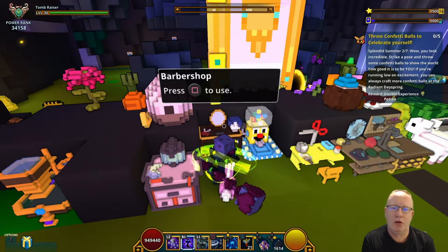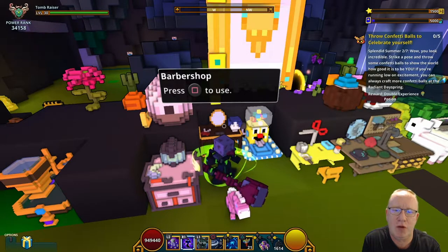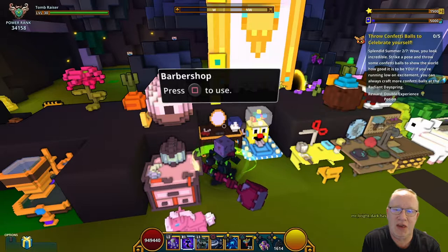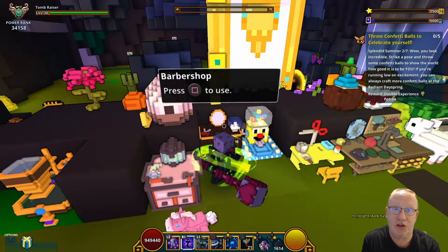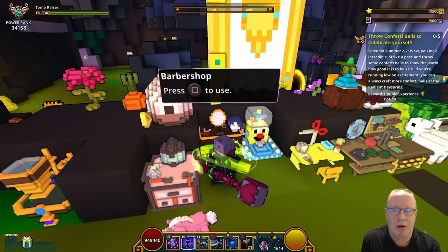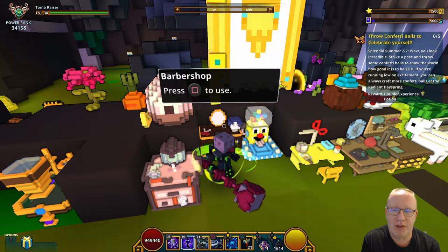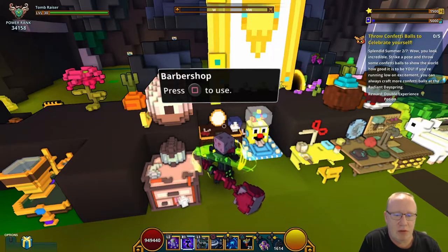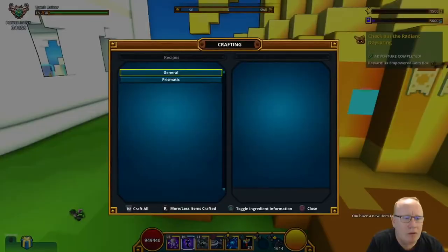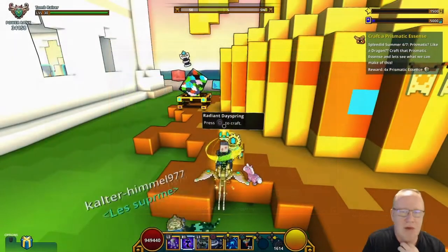The second part is: while you look incredible, stroke pose and throw some confetti balls to show the world how good it is to be you. If you're running low on excitement, you can always craft more confetti balls at the Radiant Day Spring.